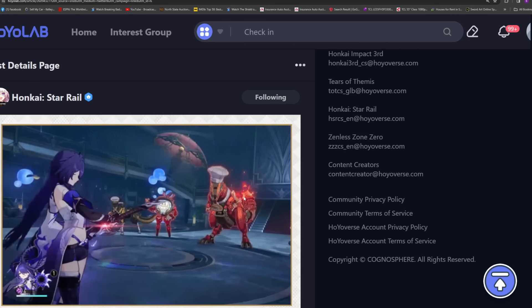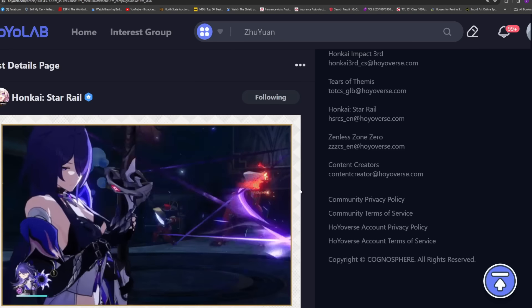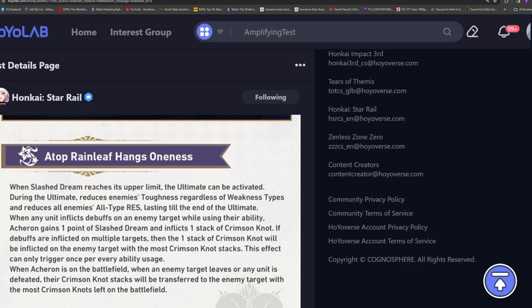Her talent is really, really good — basically her entire kit revolves around this. When Slash Dream reaches its upper limit, which is nine by the way (they didn't tell us this here, but in the special programming they showed an image and you only need nine stacks to activate her ultimate), the stacks can build beyond nine as well. She doesn't even have an energy bar — she just doesn't use it. She gets the cheat. The ultimate can even be activated during the ultimate.